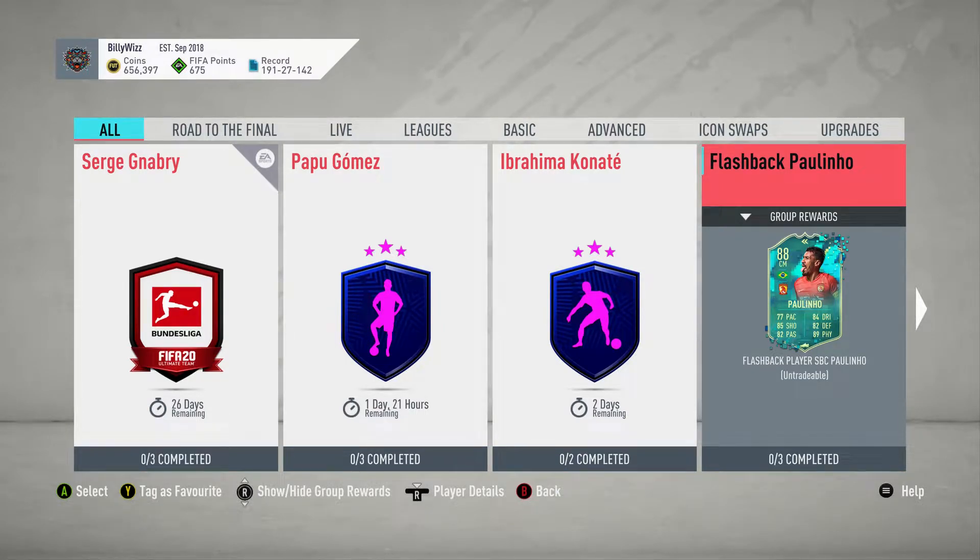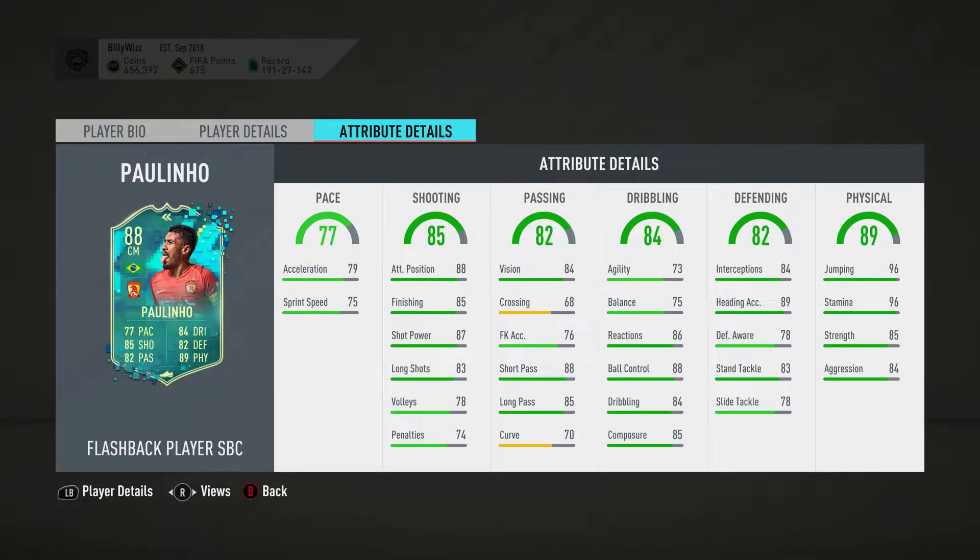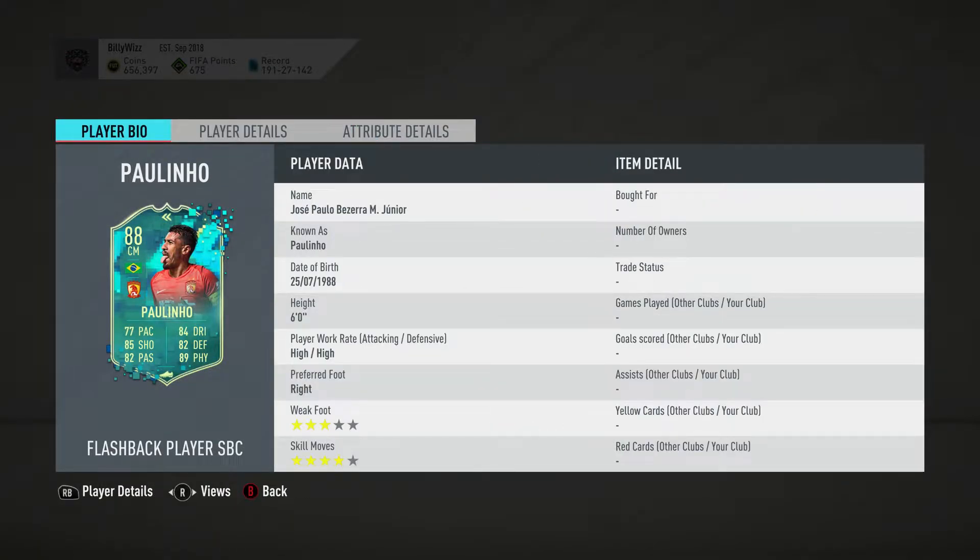Billy with Gamer back online and we're doing the flashback of Polinio SBC — it came out just a couple of hours ago. It goes about 185 to 195,000 coins to complete all three of them, and the one we're doing is the first one which costs 35k. Let's have a quick look at him first: Polinio, six foot, high attack and high defensive work rate, right foot, three-star weak foot, four-star skill moves.